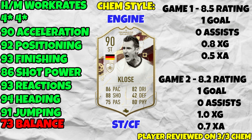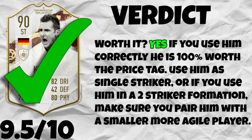For the overall verdict — worth it, yes. For 130,000 coins, and he may drop even more since he's only been in packs for about three or four hours, this is an absolutely phenomenal card. You have to use him correctly though — as a lone target man in a 4-2-3-1, or if using him in a two-striker formation, pair him with a smaller more agile player like a Messi or Neymar. Think smaller agile strikers — smaller Wreck, out-of-position Suárez, players along those lines.